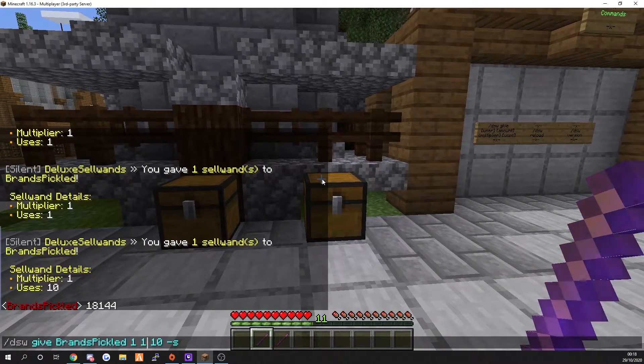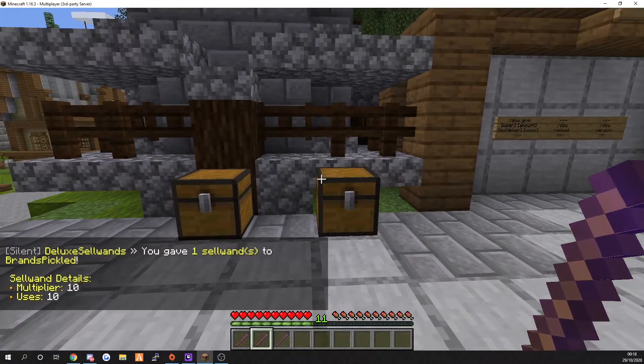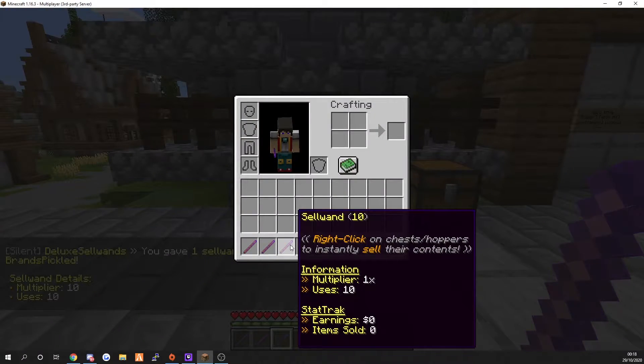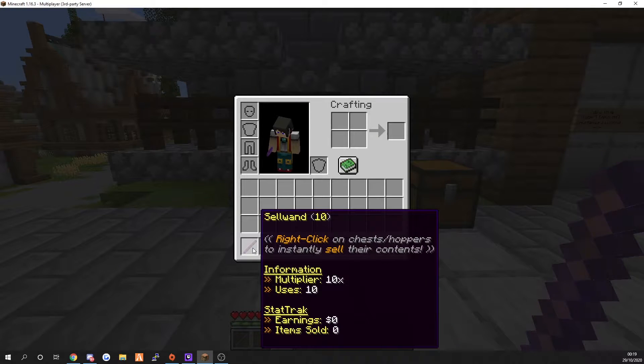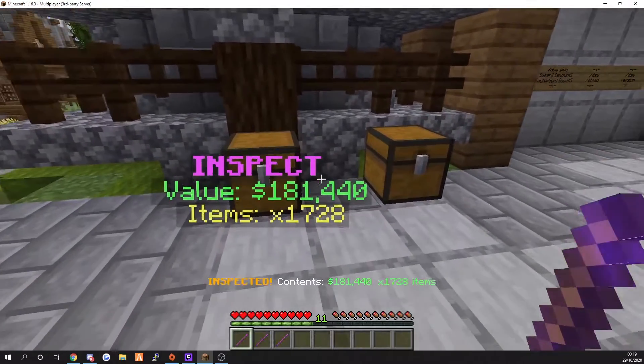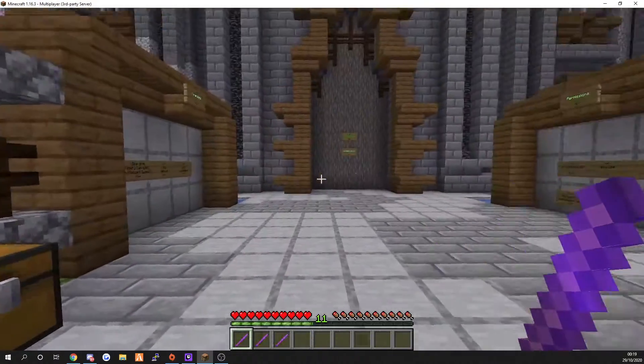If you want to see the multiplier working, let's times this by 10. So technically this will have an extra zero on the end. We left-click and inspect - there we go, an extra zero, which basically gives you a lot of money.